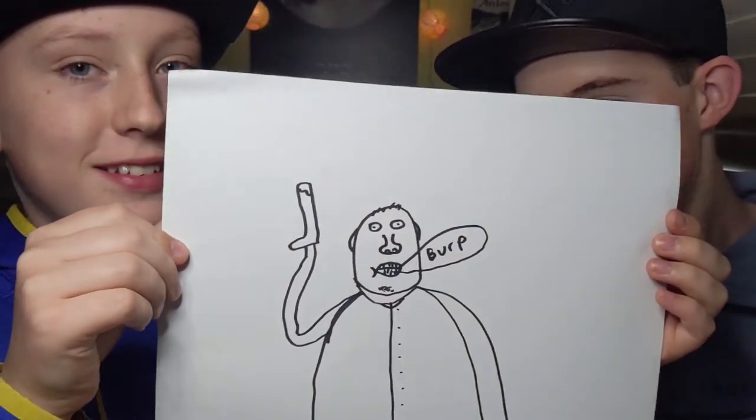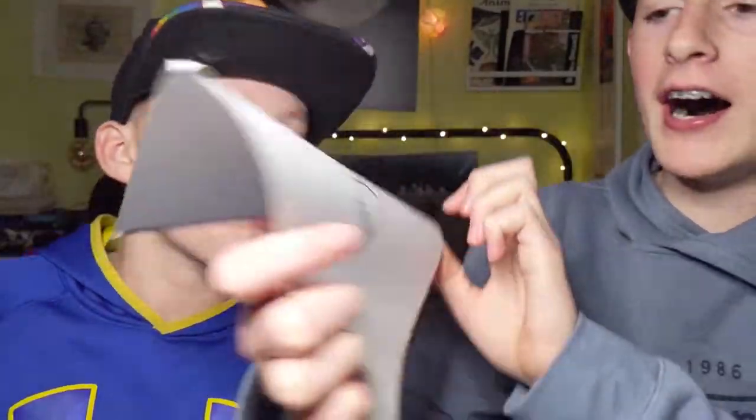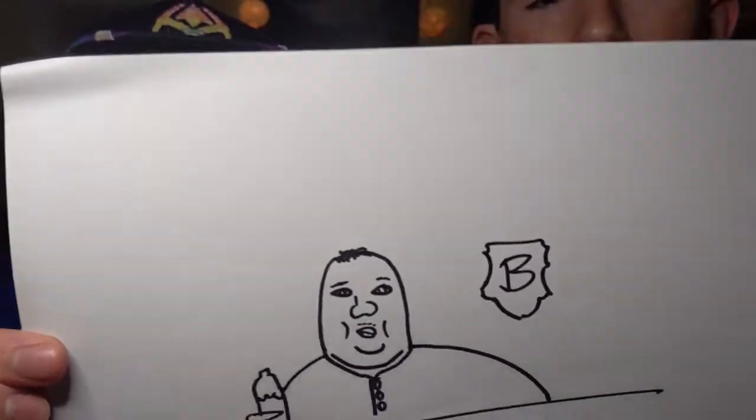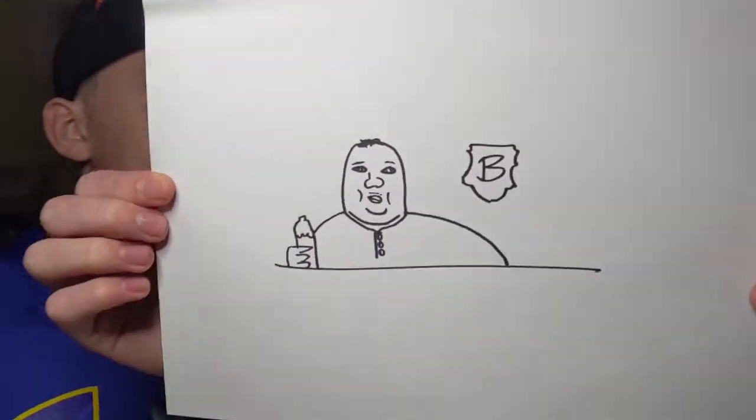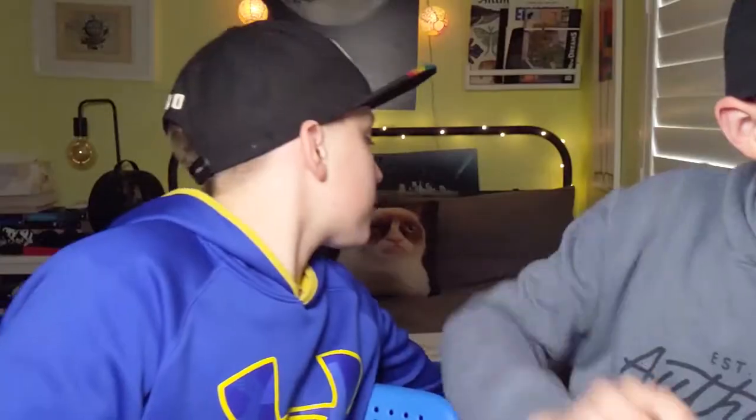I'll show mine first. So this is the picture we're trying to draw, and this is what we made. How is he holding his boot? Mine's beautiful. That's actually pretty good — it is! I drew his little symbol there and he's got his water bottle there.